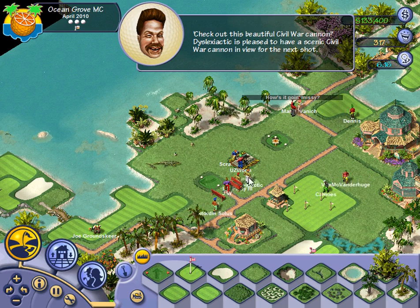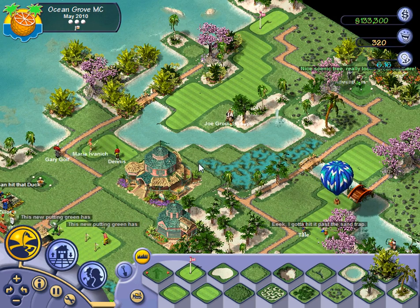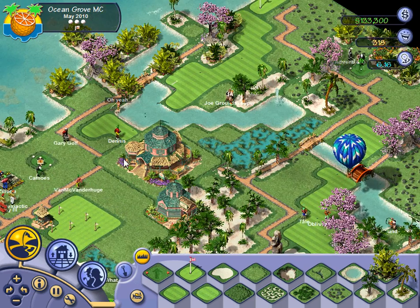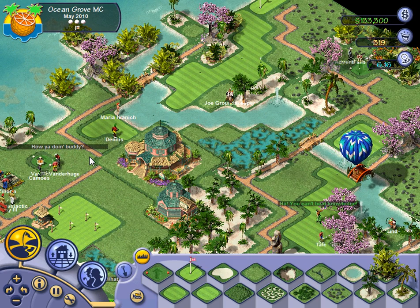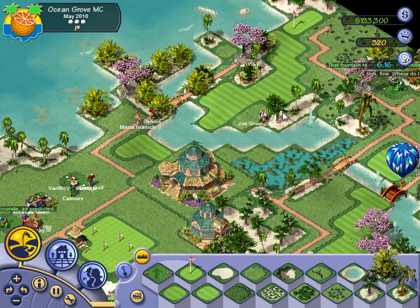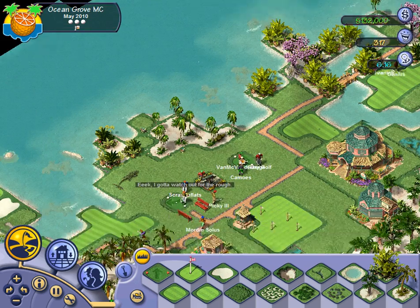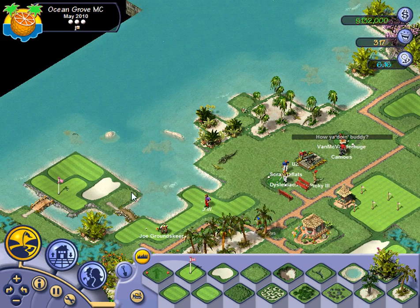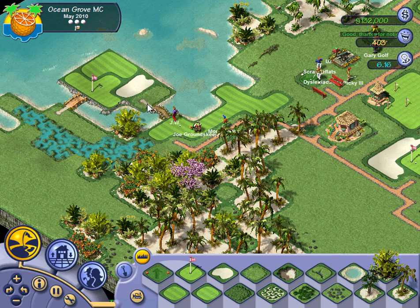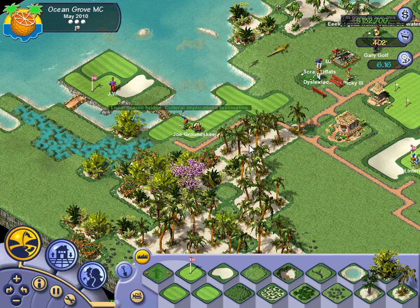This guy is down with the civil war cannon — everyone loves the civil war cannon. It's a little bit out of place on this tropical golf course, but what can you do. The landmarks don't actually change with the type of course — I'm about 80% sure of that, but I could be wrong. Maybe some of them change. A civil war cannon does seem a bit out of place next to this clear blue water. I want to see if I can go ahead and delete this path. I really don't like seeing that non-cart pathway.